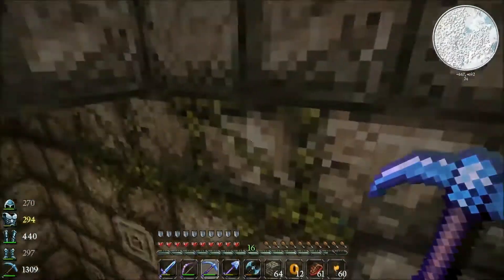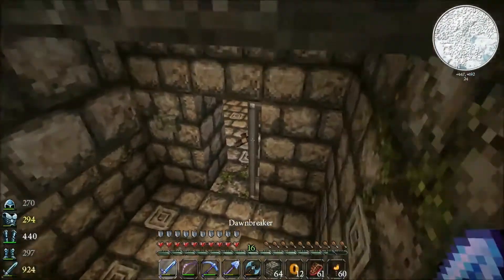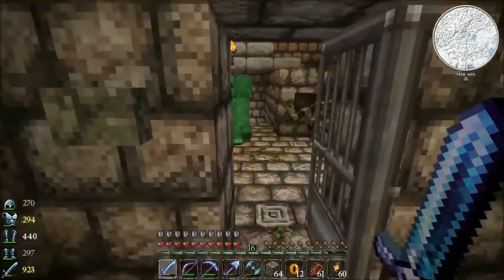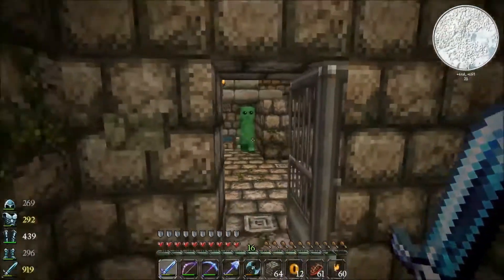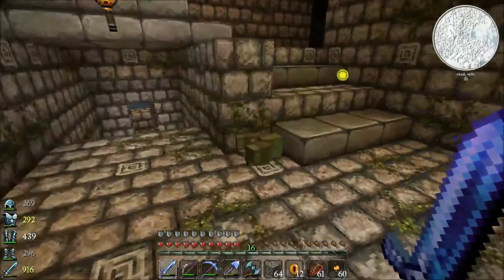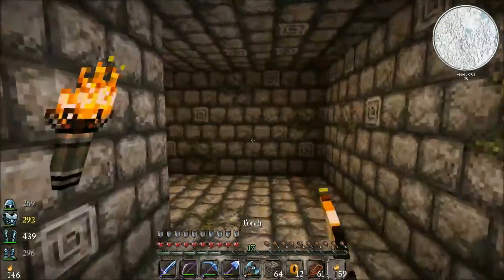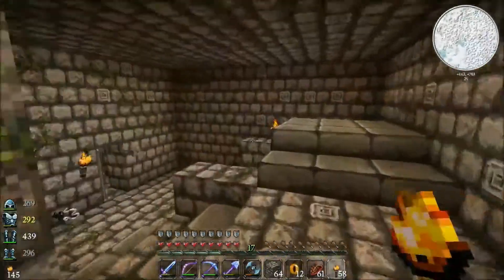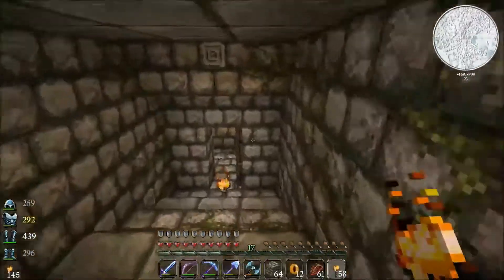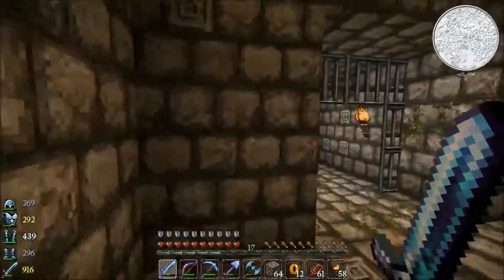We are going to be taking these mossy stone bricks and cracked bricks and using them in our own castle! I wasn't expecting that. Oh man, really? Creeper, get out of here! Yeah! Why didn't he die after two hits? I thought - not to worry. So cool. And another turn comes around to nothing. Interesting. Let's keep going down this way.